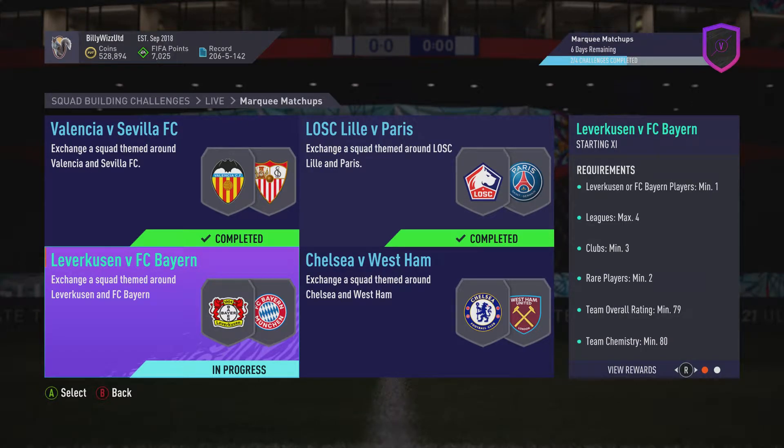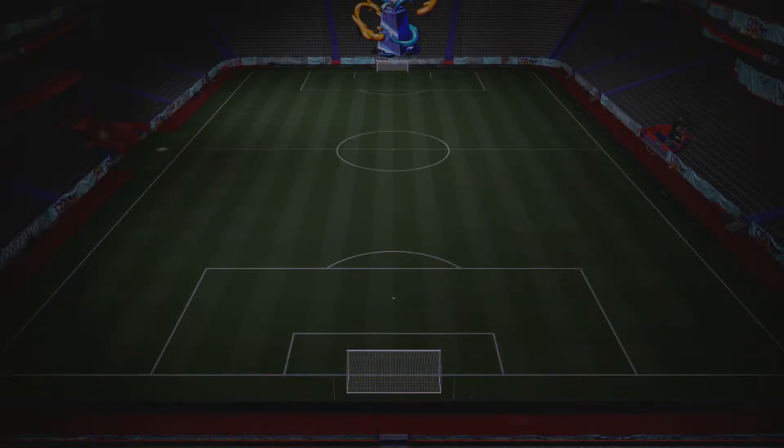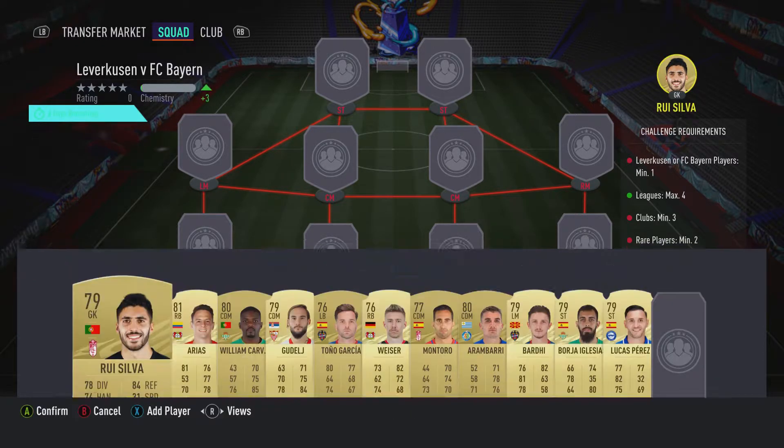Billy Wiz Gamer back online and we're doing the Leverkusen vs Bayern marking match, and we get a Prime Electrum Players pack which is worth around about 20k. The team itself only costs around about 8,000 to 9,000 coins, requires no loyalty, no position changes. So let's crack on and get it done.